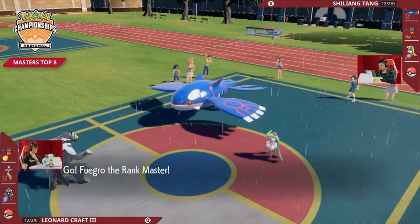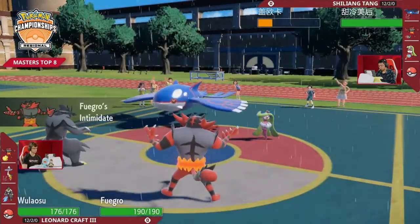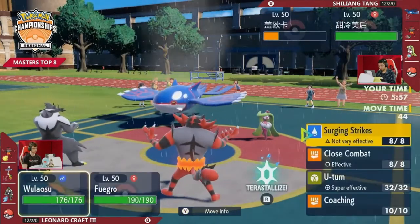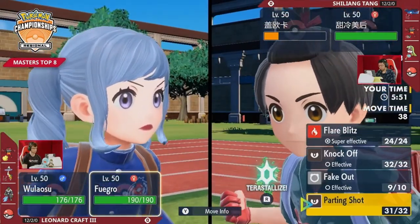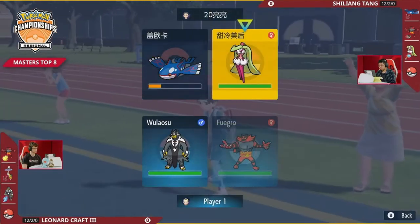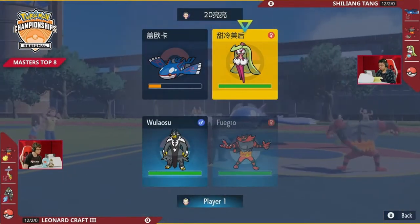So why don't I just go back into Incineroar and make sure that my Urshifu can probably survive the turn. Even with the Wide Lens, we do know it is possible for some of these groups — for Triple Axel, but also Power Whip. Leonard playing the slow game, which I really like — accepting that Urshifu in the rain, basically turning Shiliang's rain against him.